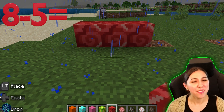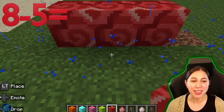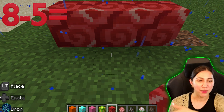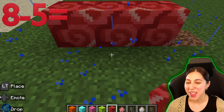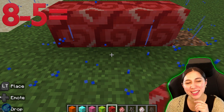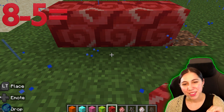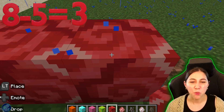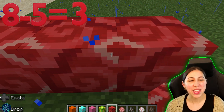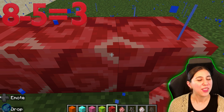How many are left? Go ahead and count for me. How many blocks are left? We had eight and we took away five. They are gone — they are out of here. I'll give you about five more seconds. See how many blocks you can count. There are three left. We have one, two, and three. One, two, and three. We have three blocks left. So we know that eight take away five equals three.